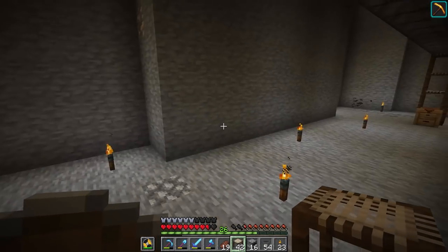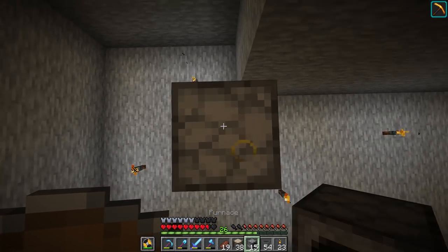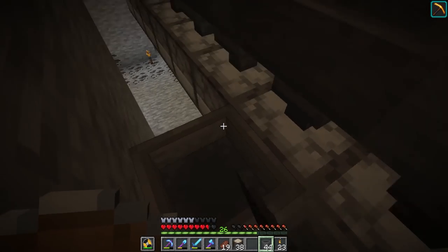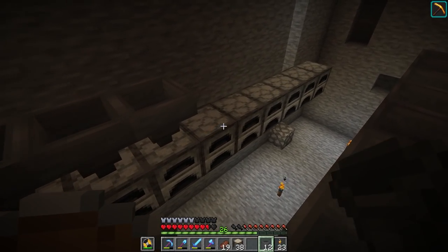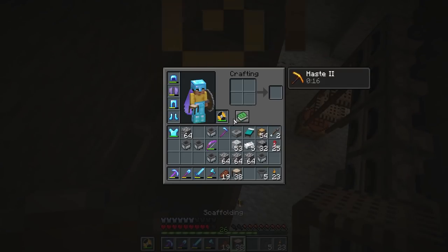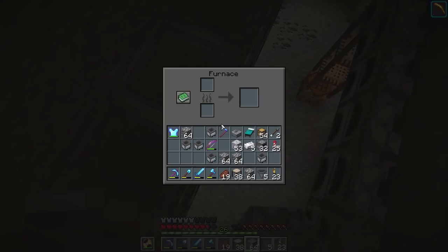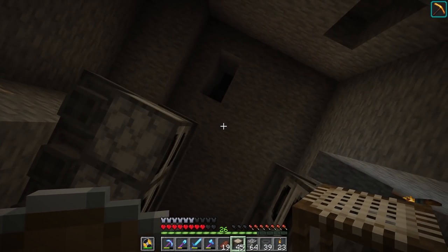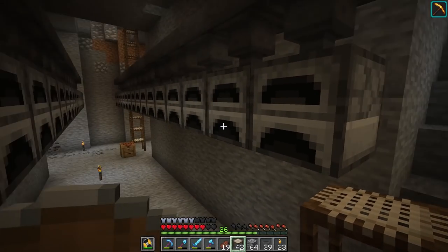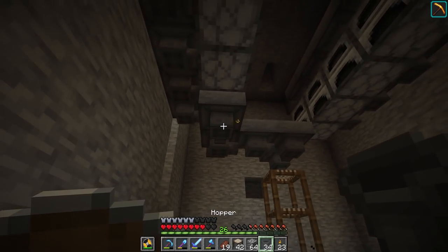I divided it in half because a full stack felt like overkill - we could always add more later. So we'll do a half stack: another 16 over on this side. Now we're just going to go along all the tops of these blocks and put hoppers, and also hoppers along the back side. It's a fairly simple setup - you just need hoppers along the top to feed in the items you're smelting. Say we want to smelt cobblestone: throw it in the hopper, it goes into the top, and coal goes into the hopper feeding into the bottom slot.